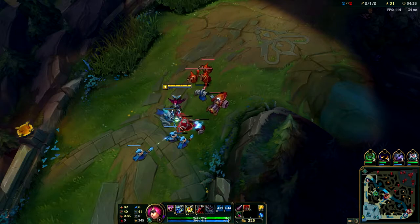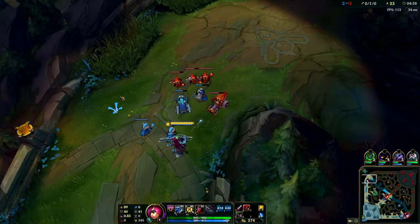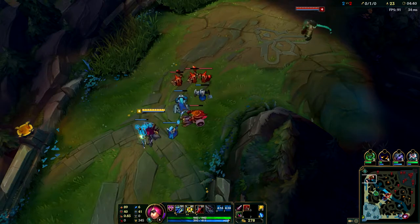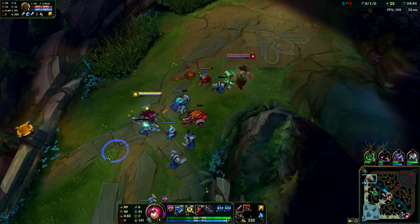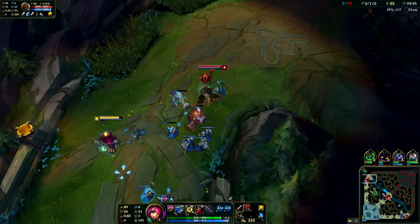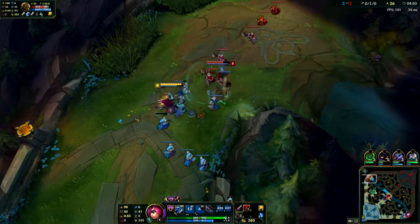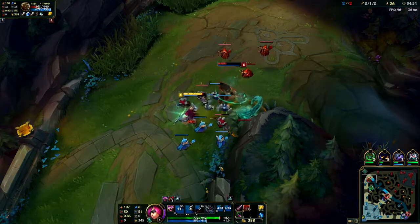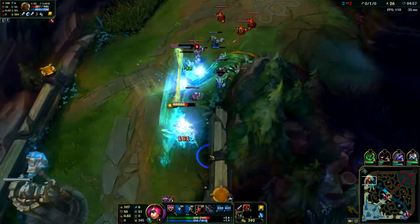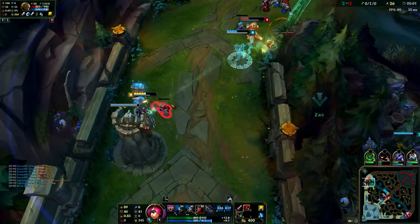My strategy is to still hold the lane since I do have scaling resists in my runes. I want to do quick short trades if I can, but not extend into a big all-out fight with her. Right here she has no passive tentacles - she's only just got her first one - so I manage to get a real good trade, but then she manages to return the damage quite well and gets me with another E.